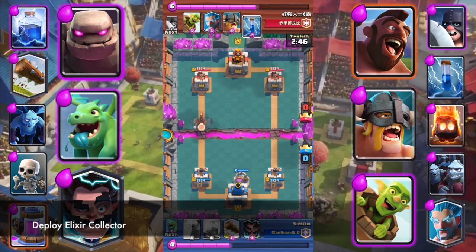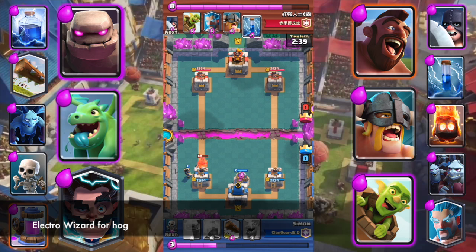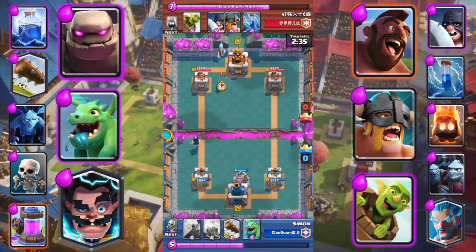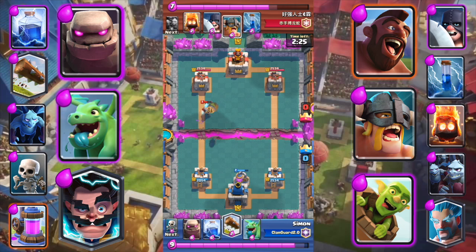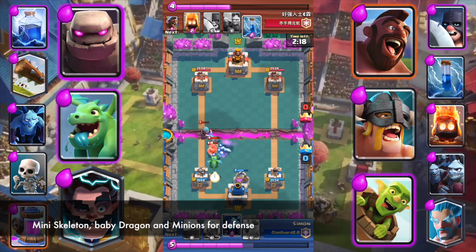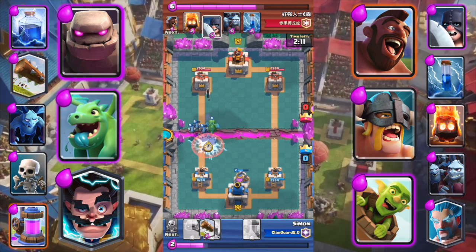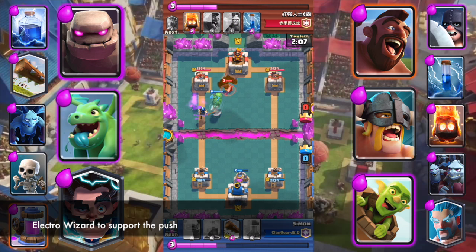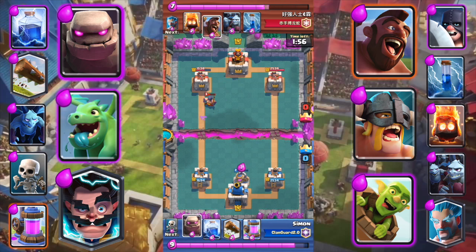Deploy Elixir Collector. Use Electro Wizard for the Hog. Log the barrel. Deploy Mini Skeletons, Baby Dragon, and Minions for defense. Use Electro Wizard to support the push and for defense.